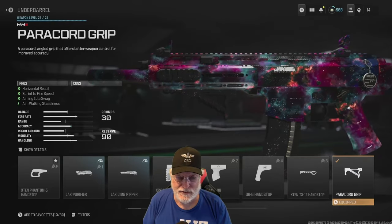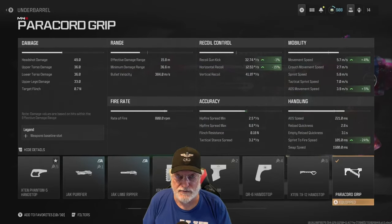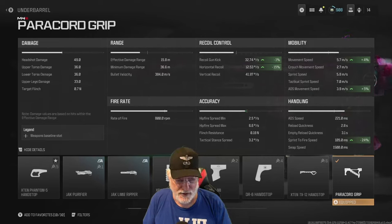Here's the secret ingredient: the paracord grip. You can get that from the Armory in Season 5. It's all green, no red. Helps slightly with the kick, but that's all visual anyway. The horizontal recoil brings it back down to 12.53 degrees per second. It increases movement speed and ADS speed, but look at the sprint-to-fire speed — a full 24% faster with this paracord grip. Now why isn't everybody using it? I don't know. Maybe they'll start.